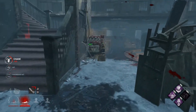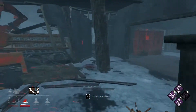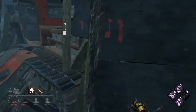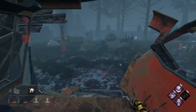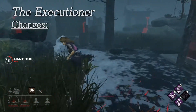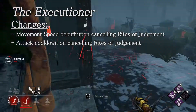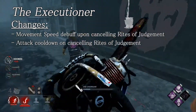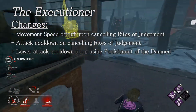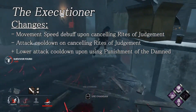Pyramid Head could cancel his special attack, which goes through level geometry, into a basic attack immediately with no penalty. This meant if a survivor was coming up to a pallet or window, Pyramid Head could prepare a special attack to guarantee a hit with his special if they interacted with it, or guarantee a hit if they didn't by canceling the special into a basic. With this update, Pyramid Head now has a movement speed debuff and an attack cooldown after canceling a special — kind of like Huntress. To compensate, he has a lower cooldown after actually doing a special attack to make missing it less detrimental. Hopefully this means Pyramid Heads will go for their special attack more often instead of baiting a window or pallet interaction.